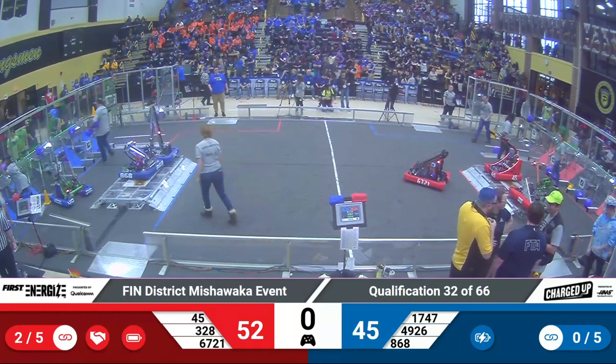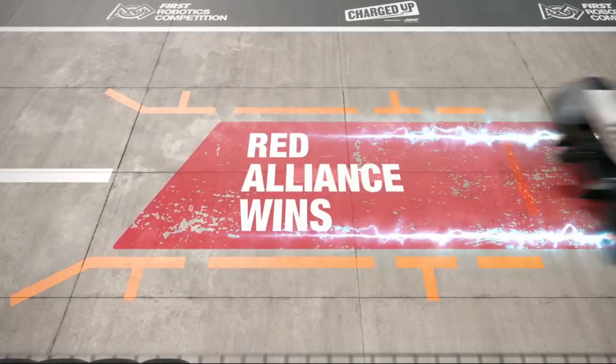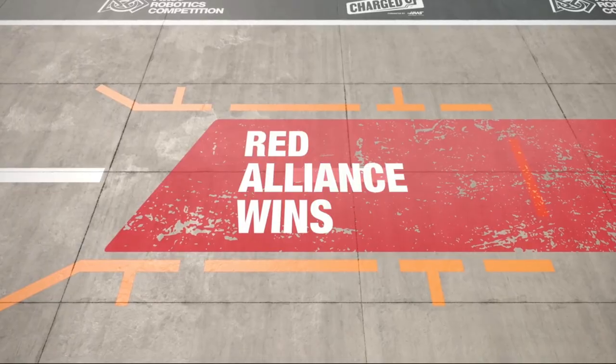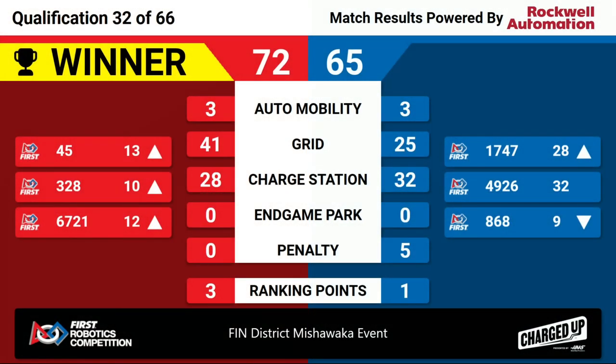Lights are green. Go clean up your robots. Let's see the scores. Qualification match number 32 — looks like we've got the Red Alliance with the win here. Red with a score of 72, Blue Alliance with a score of 65. Close match there.